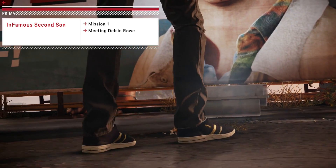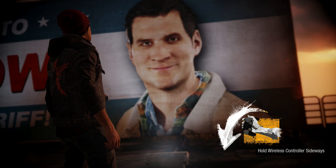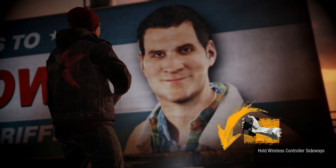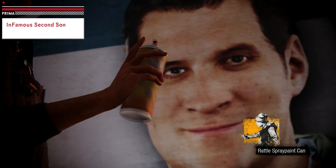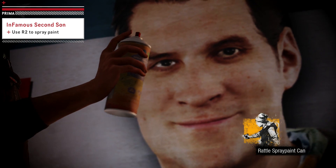Welcome to the Prima Games walkthrough of Infamous Second Son. Your first interactive challenge in the game will be to graffiti a billboard with the main character Delsin.